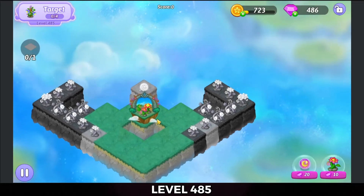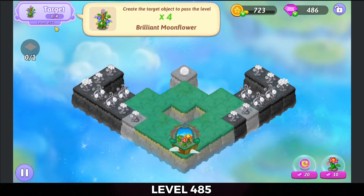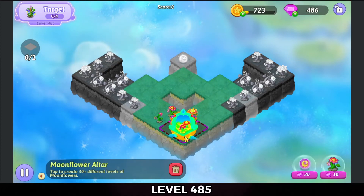All right, so we're going to start right off with that Moon Altar. The target is four brilliant moonflowers, trophy from healing all the tiles. Let's start tapping.